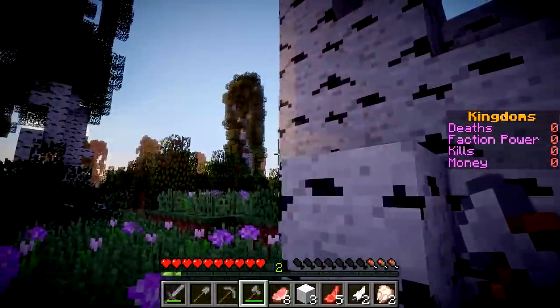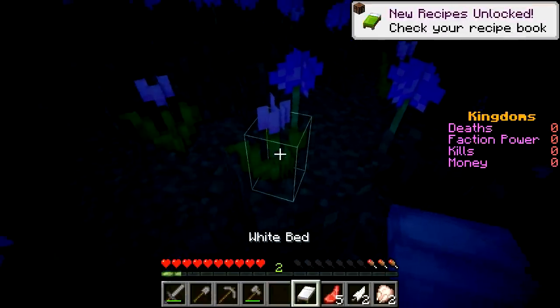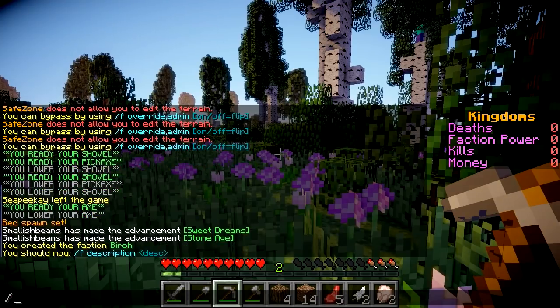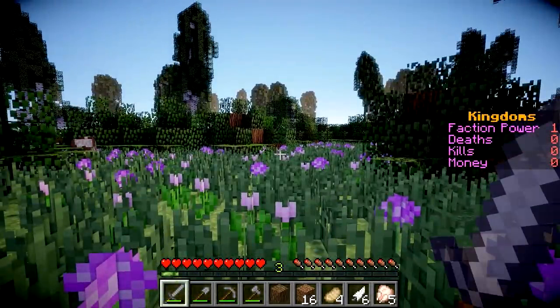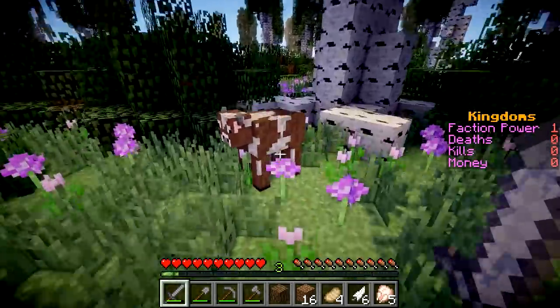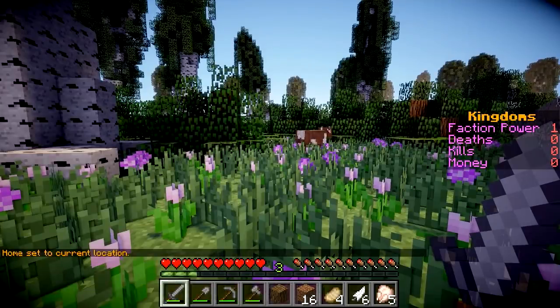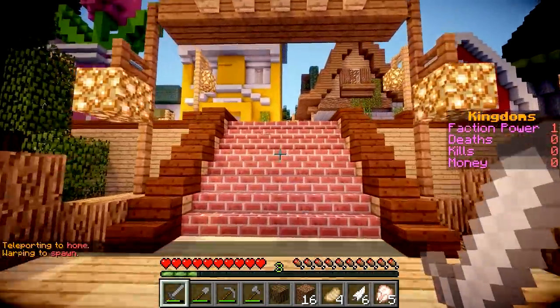I guess we should start doing some of the basics - gather some tools and stuff like that, cut down some of this birch wood. We've got plenty of it to go around, and we killed enough sheep to make ourselves a bed so we can sleep quickly. Okay, now that it's daytime, I guess we can create our faction. So we've called it Birch - we'll give it the description of 'Basic Birch.' Let's see if we can claim some of this land. Can't afford it - $700 to buy this land. So we've got some faction powers but we need to get some money somehow. Maybe we can get some stuff to sell. Let's set a home here so we can get back easily with the slash home command, and now we can walk to spawn. God, I love being able to use commands.